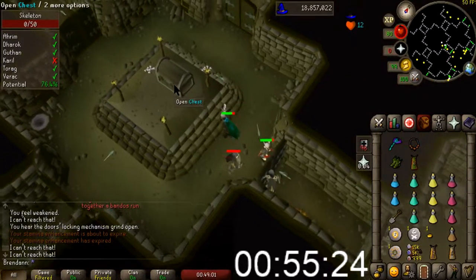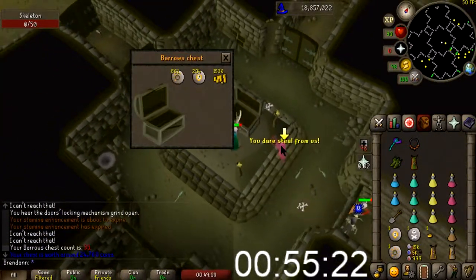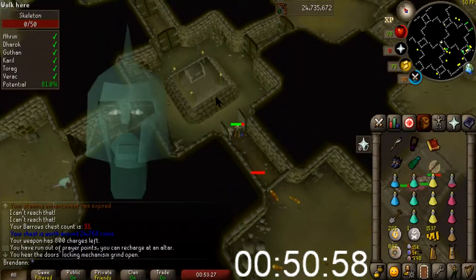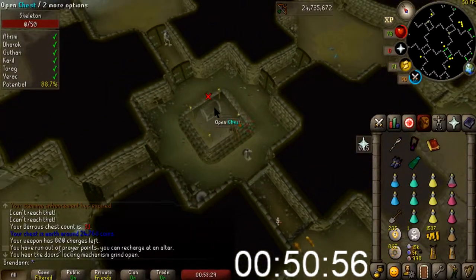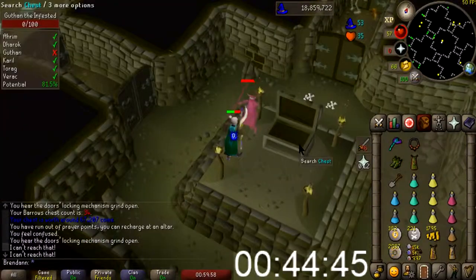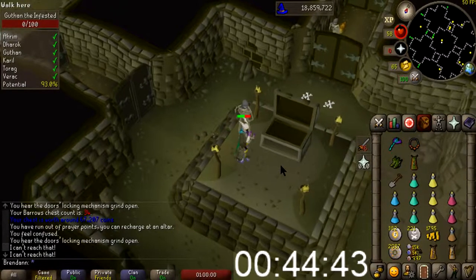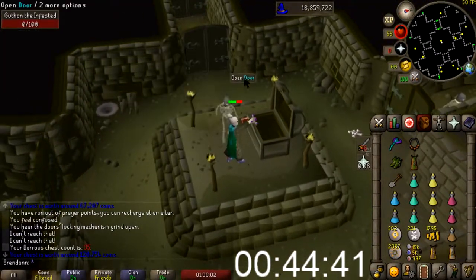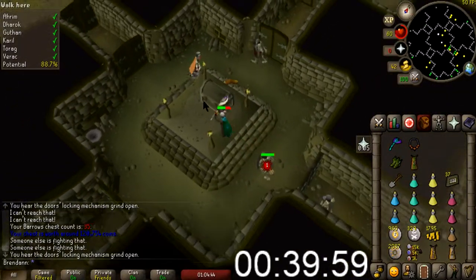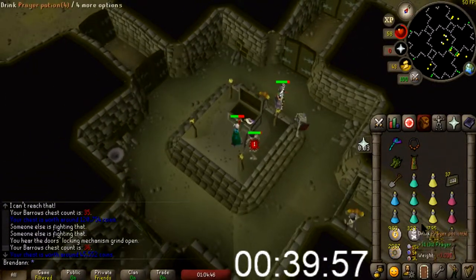All right, let's make this first chest worth something good. Oh, I didn't kill him. All right, second chest. Third chest coming in. Is this the third or fourth? I think it's the fourth. That's garbage anyway.